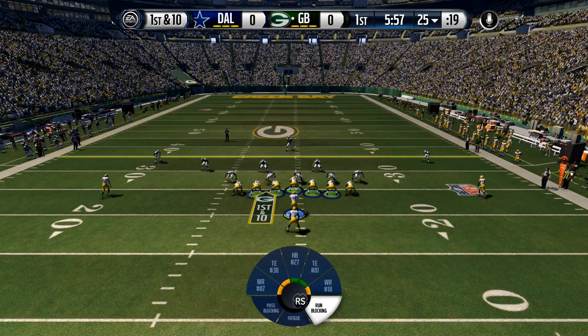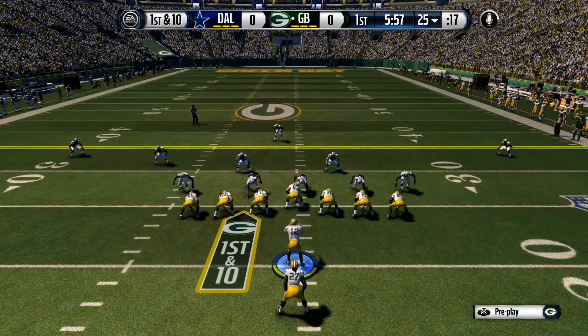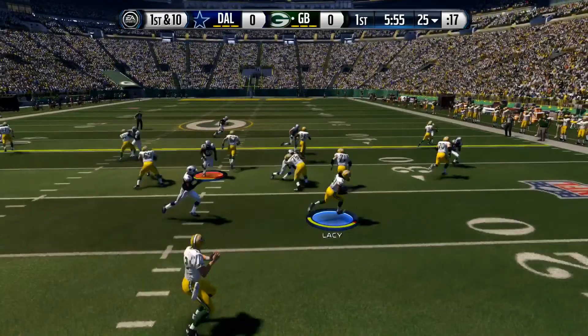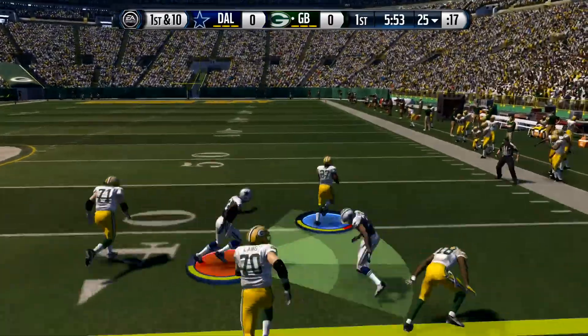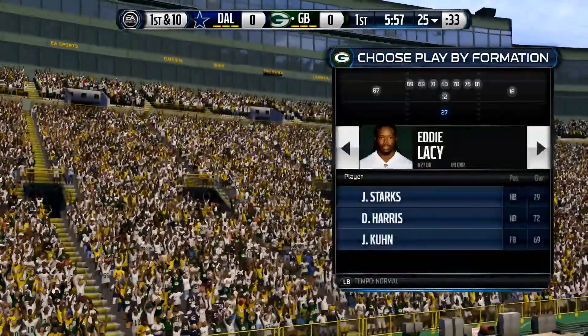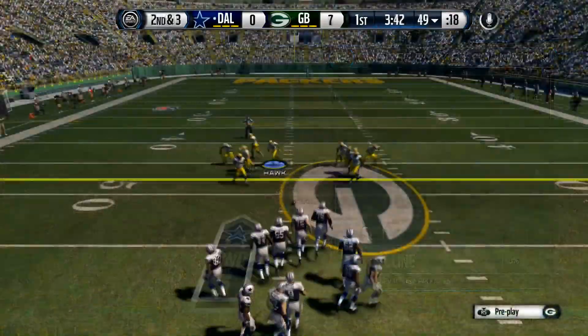Once you snap the ball you want to let the play develop and let your blockers get out in front of you rather than immediately boosting through and sprinting away. In this case you can see 71 is the only one that hasn't chipped anybody yet, so I kind of lead towards him to get that chip off the safety at the very end and off to the races.